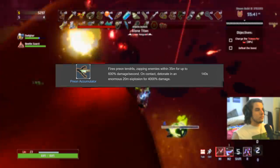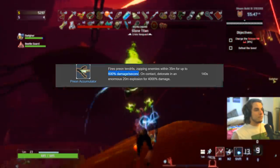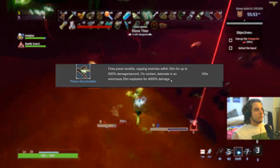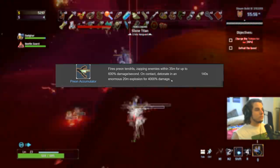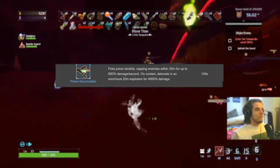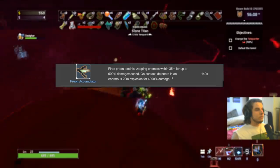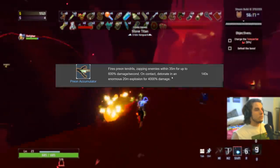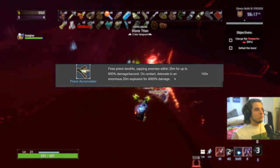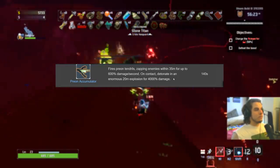Preon Accumulator — the BFG. It fires a tendril dealing 600% damage per second, then explodes for a ton more damage. S in the early game, or if you have Gesture of the Drowned and fuel cells. Early game it's incredibly powerful. However, the charge time is pretty long — at least four seconds — so in the late game you have to sit still, aim constantly, wait for it to shoot, before you can start kiting again. In the late game I'd give it a B. With the gesture and fuel cell combo, S — you never have to aim it, just let it do its thing.